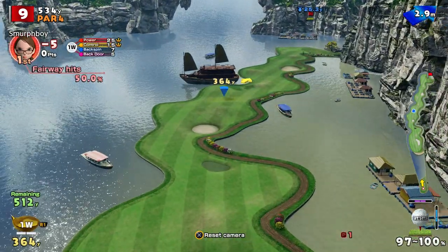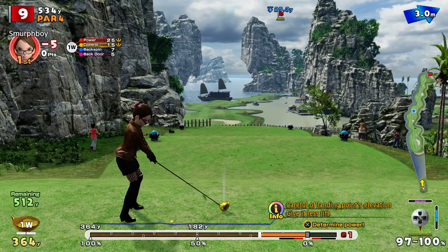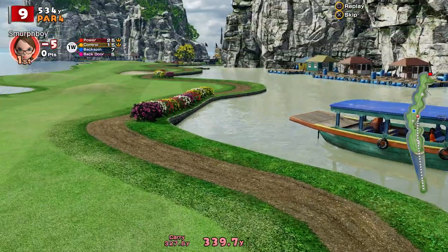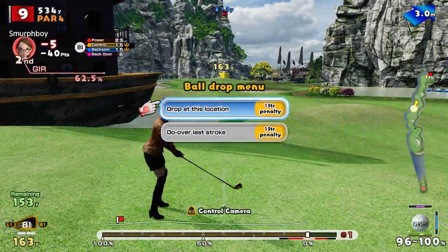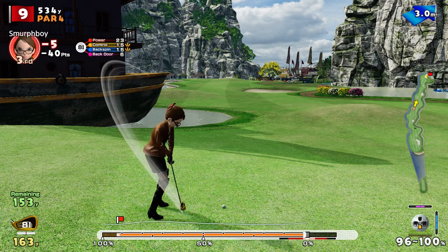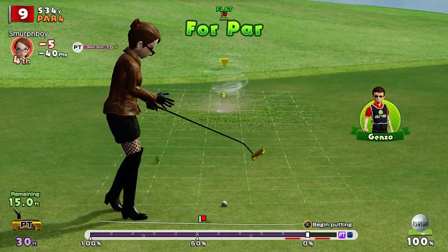Hole 9 - all about picking a landing spot. Can't really go for anywhere up there, that seems risky. Let's just go for something conservative, give ourselves a good second shot hopefully. That's going to run out, going to end up in the water - that was the right-hand sway for you, absolutely ruined. We get a drop and a penalty. Not at all impressed with that tee shot. On the other hand, the second shot's not bad, so we get a par putt at least.